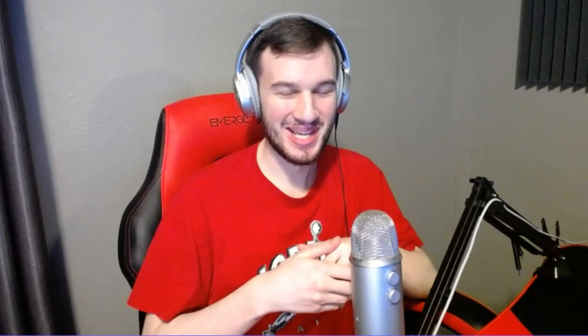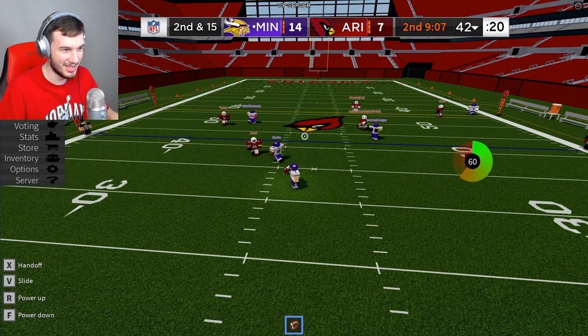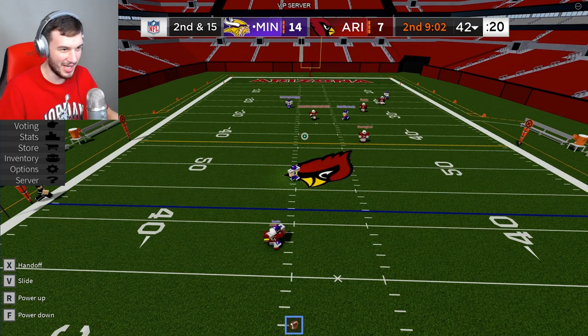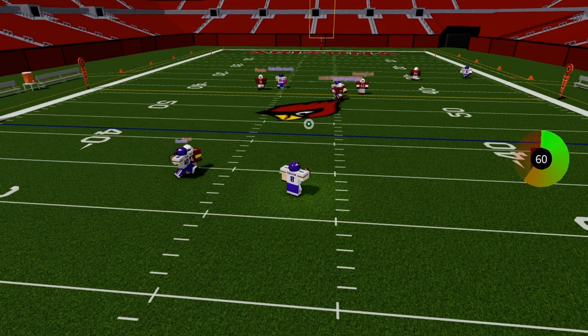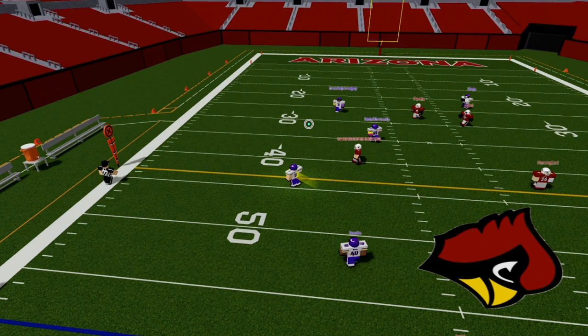Next up, we got Kirk Cousins' lightning speed run versus the Cardinals. Kurt Cousins in the pocket, he's buying time, doesn't see much downfield — but he got the wheels. He's turning on the jets, Kurt Cousins, he's too fast. But out at the 30. Here's Kurt Cousins with some room, Cousins with some speed — out of bounds.